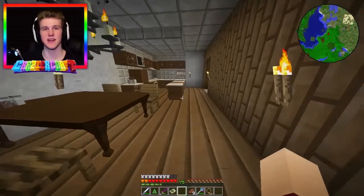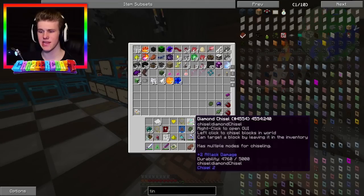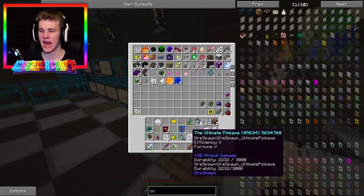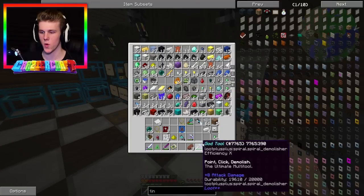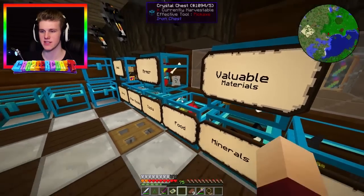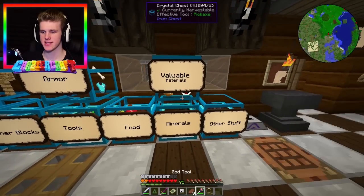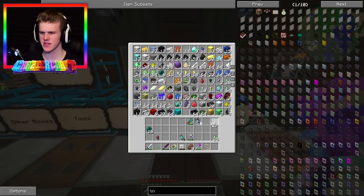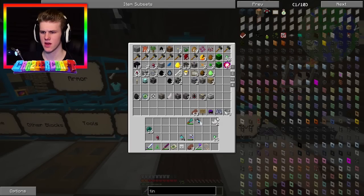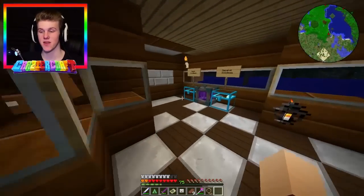I'm going to chuck all this Twilight stuff away in the chest for now and come back next episode - hopefully we'll take down the Twilight Lich. I really want to take him down. I also want to chuck down these tier bags. Space is looking pretty bad right now, and I only have three nether quartz left - is that a joke? Looks like I'm going to have to duplicate some.